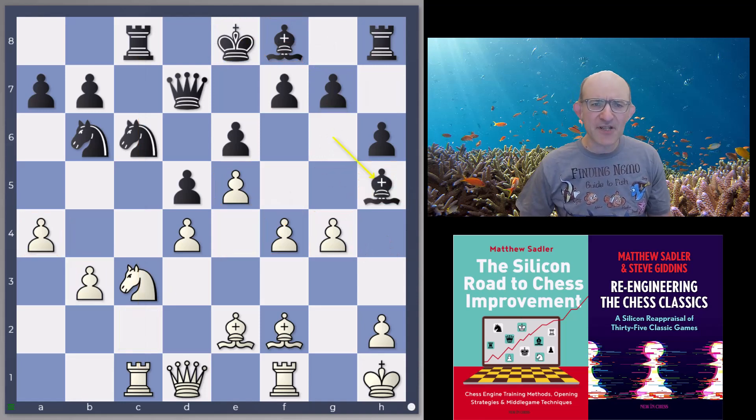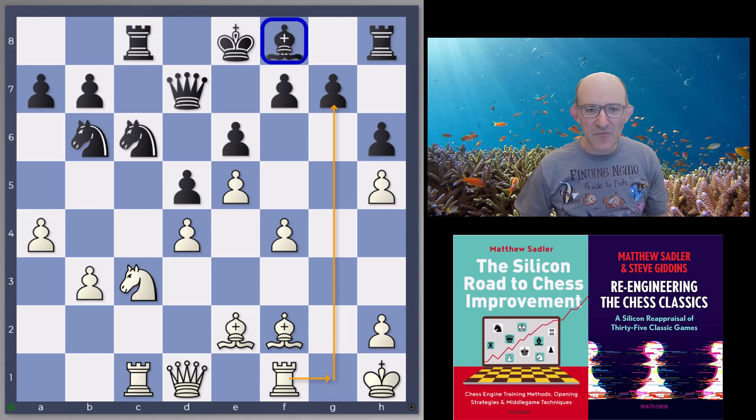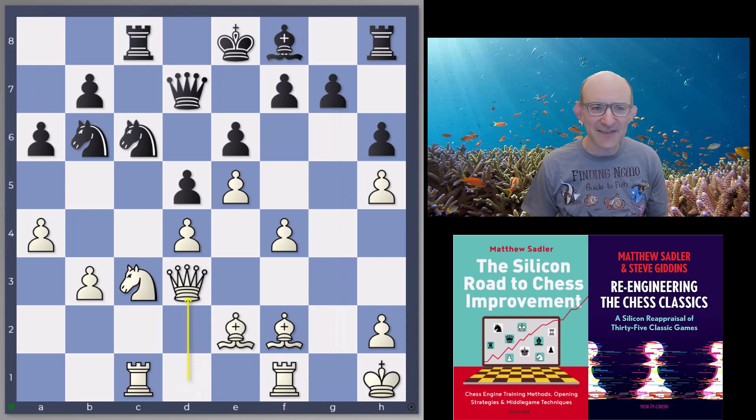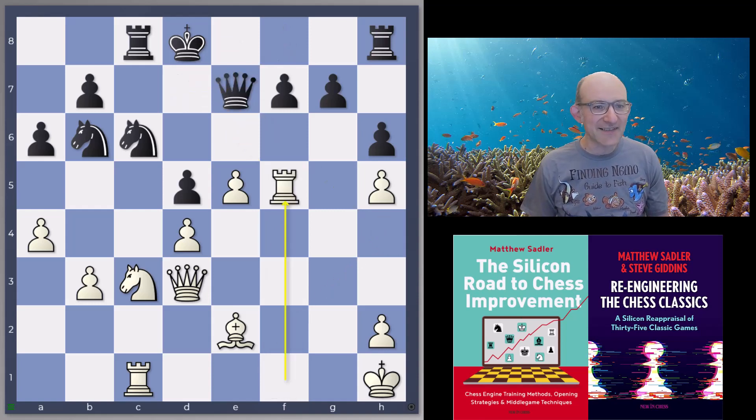Black could play a move like bishop takes h5, but after g takes h5, White simply gains the g-file to attack the g7 pawn — that's either going to keep the bishop pinned to f8 or keep the king in difficulties. One idea both Stockfish and Dragon tried was to play a6 and then try and play king d8 and run away, but it's not particularly pleasant. f5, bishop h4 check, takes, takes, and rook takes f5 — we just power on against those pawns.